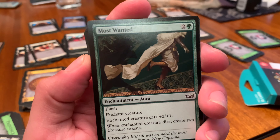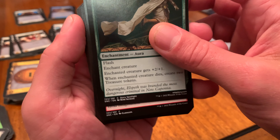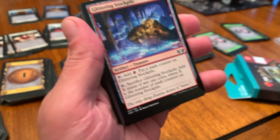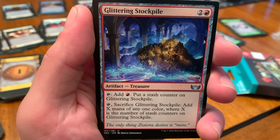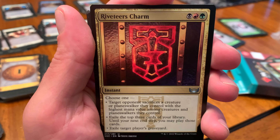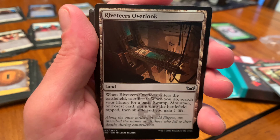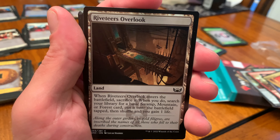Steel worker. Most Wanted, an enchantment aura. Big Score, an instant. Glittering Stockpile — pretty — a treasure artifact. Riveteers Charm, an instant — simple art but I like it. The anvil — yeah these are metal worker dudes. Land: Riveteers Overlook — it's like land inside of a factory, the steel mill.